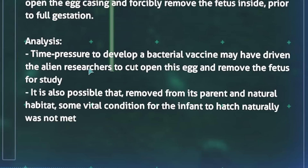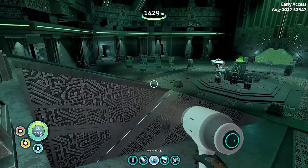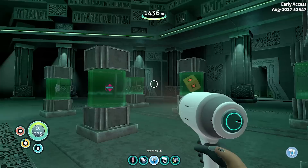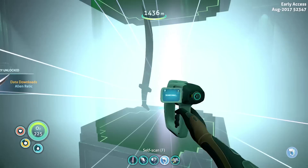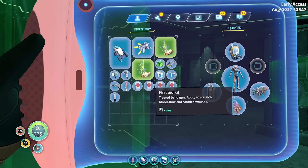So this is the Leviathan egg casing — this is where it was lasered apart, I believe. Time pressure to develop the bacterial vaccine may have driven the alien researchers to cut open this egg and remove the fetus for study. It is also possible that, removed from its parents and natural habitat, some vital condition for that infant to hatch naturally was not met. These over here are all relics — pretty much a museum of sorts — collected by the precursors from other worlds and galaxies.